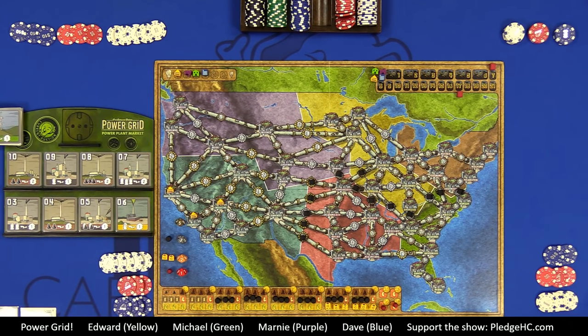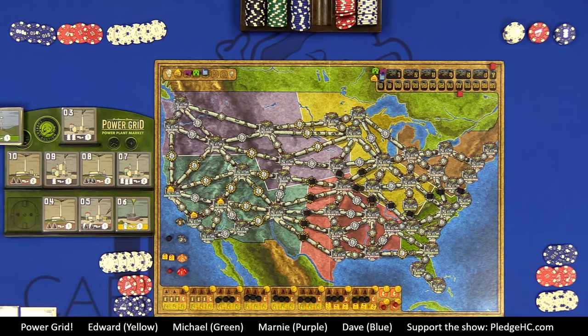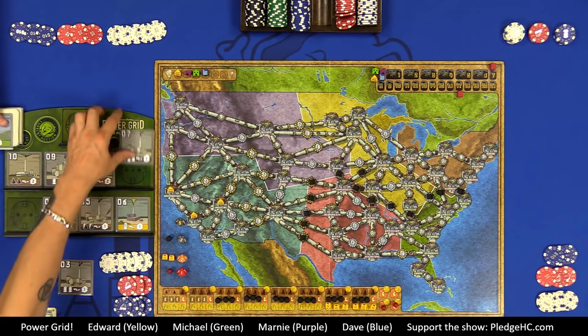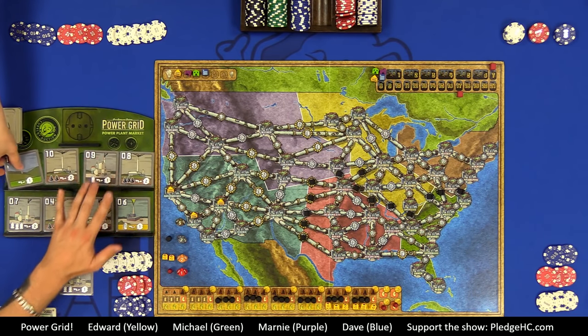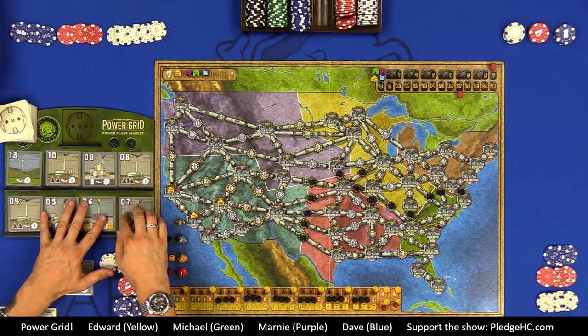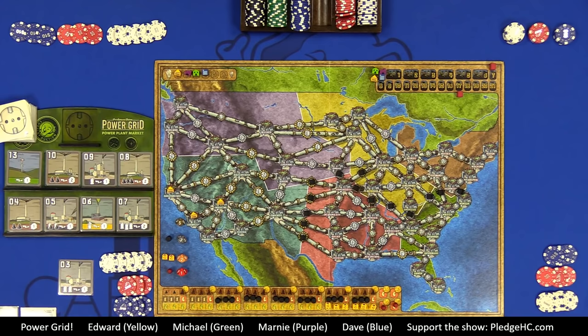The four more expensive plants are the future market — not for sale yet, but you should be planning around them. When bidding, your initial bid must be at least the number printed on the plant. Bidding continues clockwise around the table; each player may raise the bid or pass. The last player remaining wins the plant and is the only one who pays. Once sold, the market refills immediately.